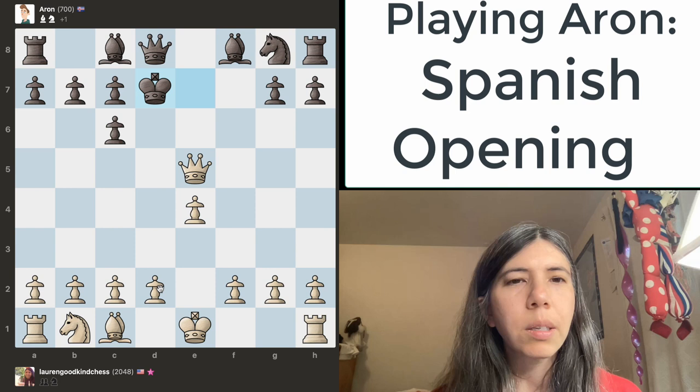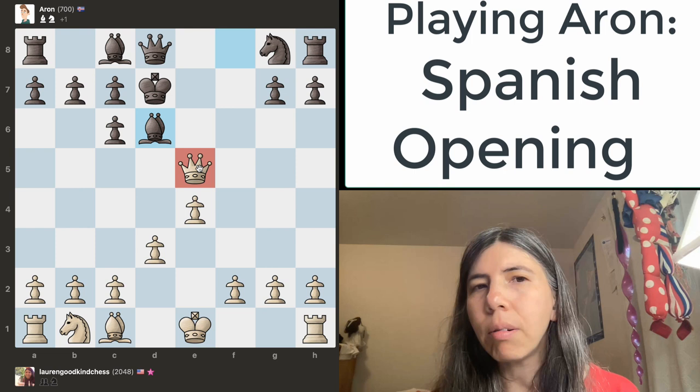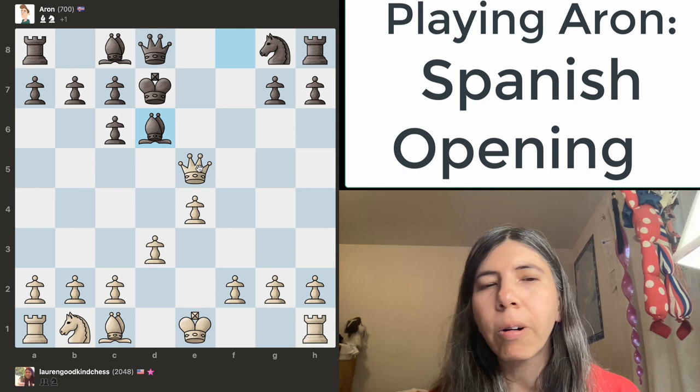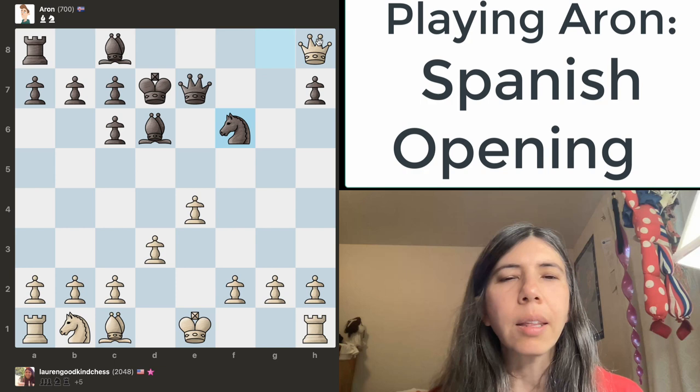The next thing I'm going to do is move my pawn here and let's see what happens. Bishop goes there. I have to move my queen right now. It's also important to pay attention to what pieces you can attack. I can safely take this pawn, and I'm excited right now. Notice that my queen can safely capture the rook, and that's what I'm going to do.